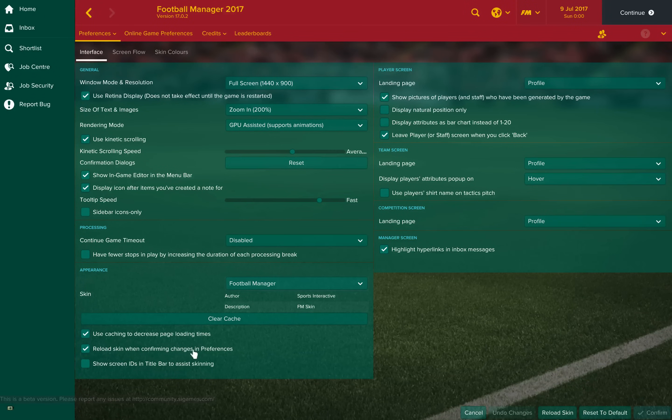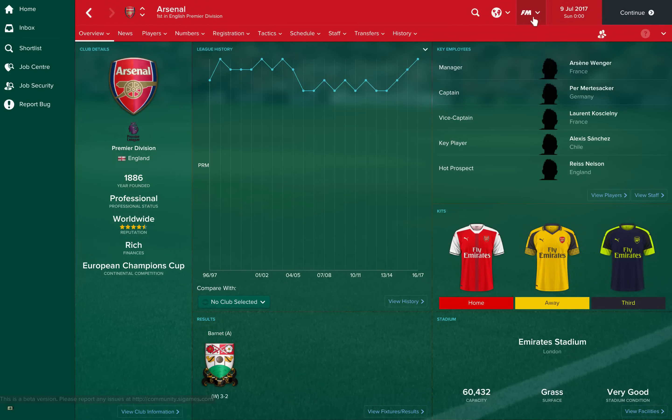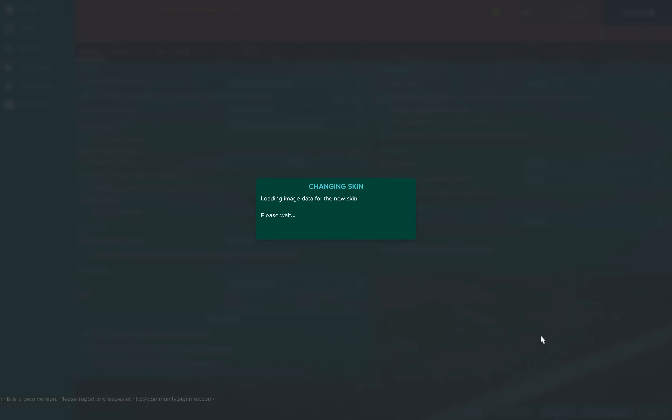You'll want to have both of these ticked. Then simply clear your cache. You'll be taken back to this screen again. Go back into Preferences, go to Interface, and Reload Skin. It may take a while since there's nearly 200,000 images here.